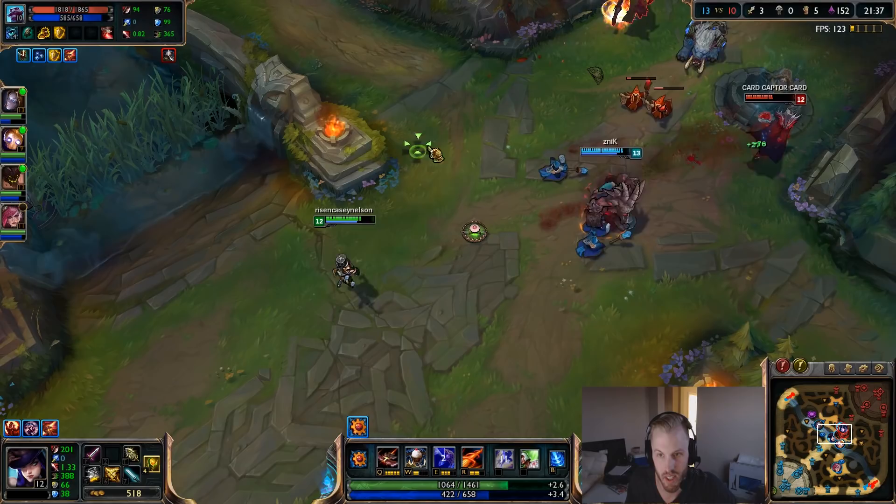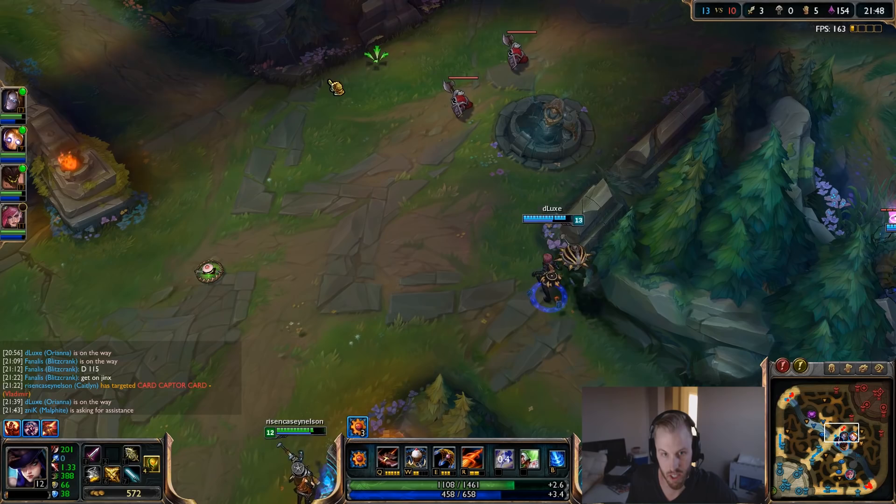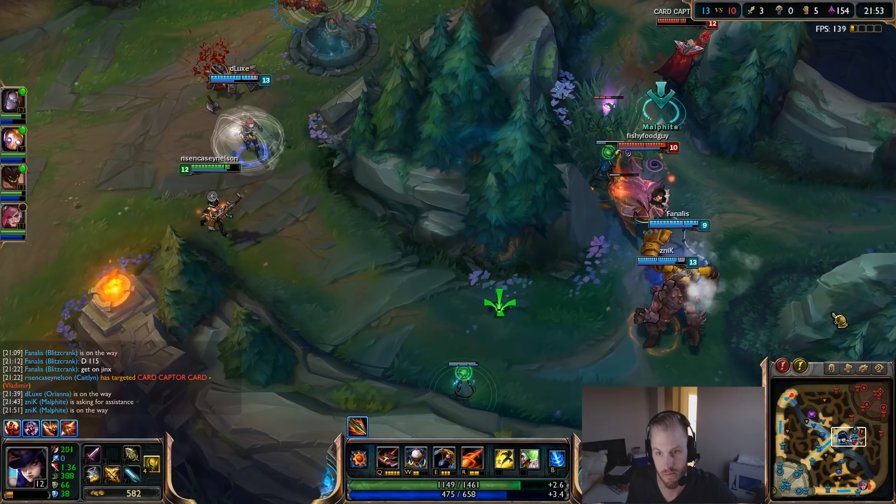Something you can do is use your ultimate at the beginning of a fight. If you wait till the end and can't get a clear shot, that's almost wasted damage. If you can get a clear shot on one of their squishies early, you get the full damage in.